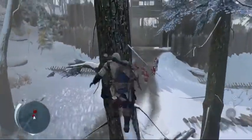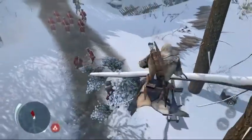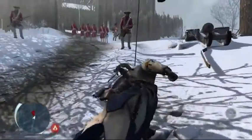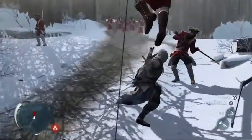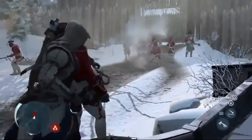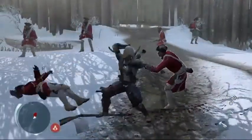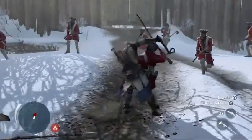Now coming up here is a move I call the hook and grapple — right there, the hook and the grapple. So right now you see Connor using his Bone Dagger and the Tomahawk. That is the meat shield — defense right there. I'm just going to let you watch this fight.